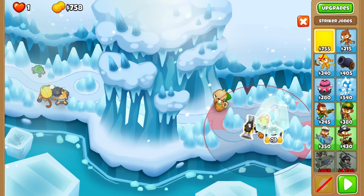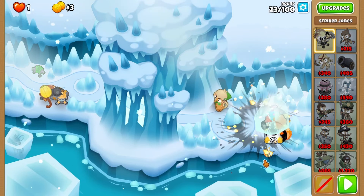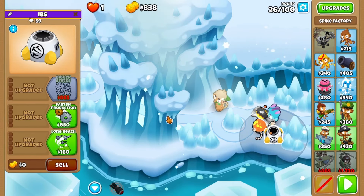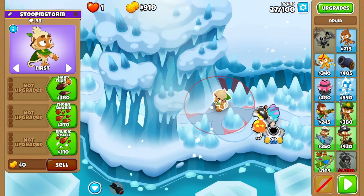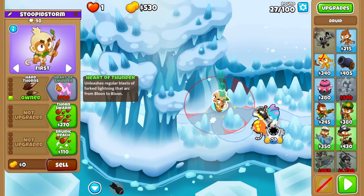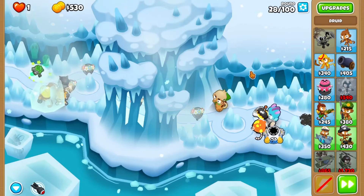Complement it by finally picking up Striker Jones in between the druid monkey and the spike factory for round 24. Follow up by upgrading to smart spikes for round 26, setting it to smart, then upgrading your druid to hard thorns and setting it to strong for round 28, as Striker can't clear the leads by himself.